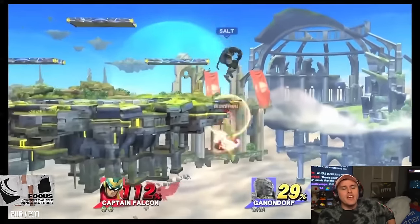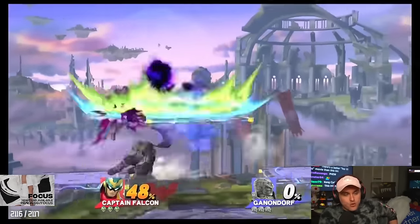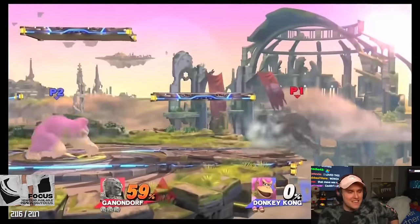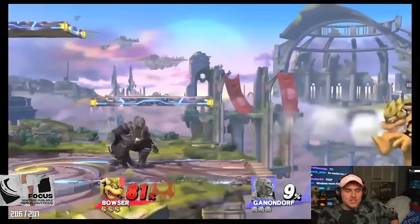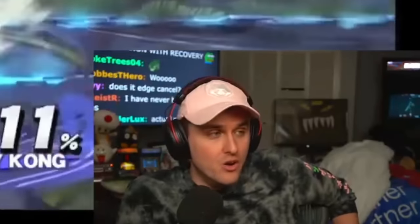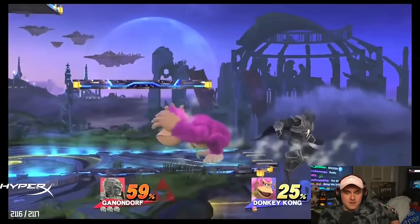It gives Ganondorf two things he sorely lacked. He recovers like crazy. Allows him greater combos out of down throw, and a way to intercept opponents quickly. He's magical — he's like on a surfboard, on a very low angle. Does it edge cancel? The dropkick will edge cancel, meaning it will have no lag.